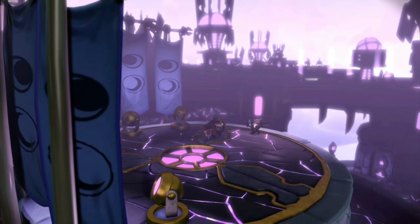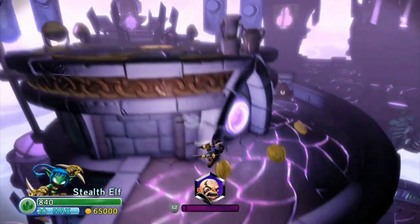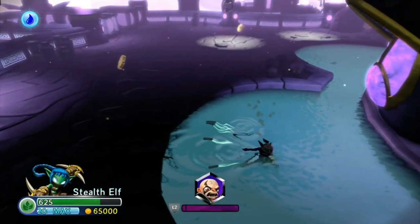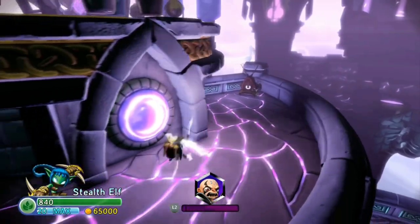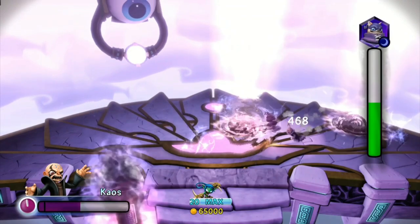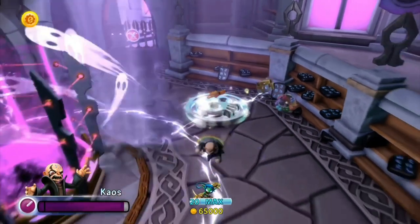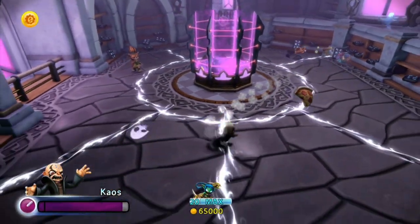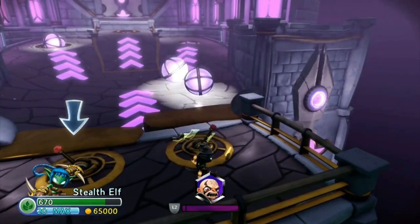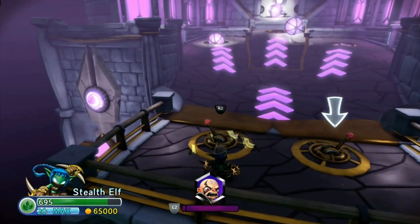The final Trap Team expansion pack on this list is Midnight Museum. I feel like this is one of the best looking levels in Skylanders — the purple and black colors match really well and the lighting is amazing. The level is decent with a slightly confusing boss fight against Nightshade. But the reason it's not in the top 50 is that Toys for Bob thought it would be a good idea to introduce an entire element with pinball, and my god this is one of the worst things I have ever done in Skylanders.